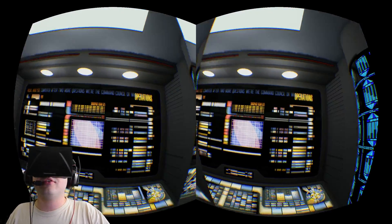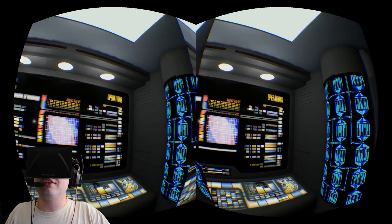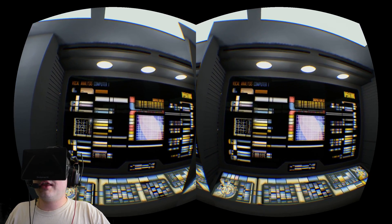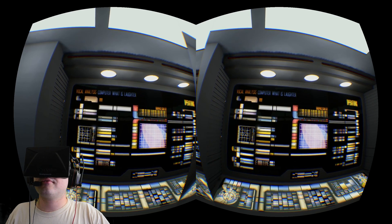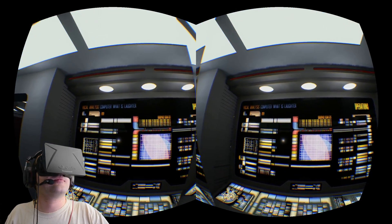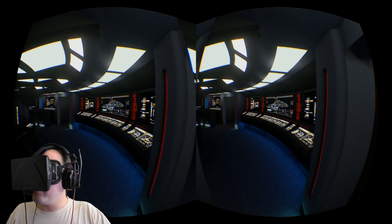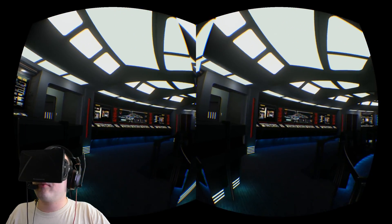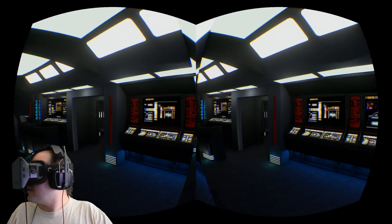We're here at the operations console — I suppose they also manage the computer's voice functions. Computer! What is laughter? — One: the sound of laughing. Two: the activity of laughing, the manifestation of joy or mirth or scorn. Well, that was a slightly redundant definition. Computer! What is the mass of a hydrogen atom? — 1.00794 unified atomic mass units. This is so cool.